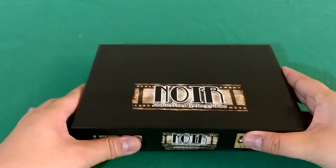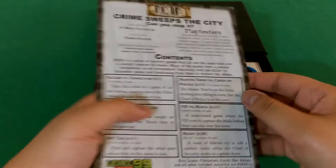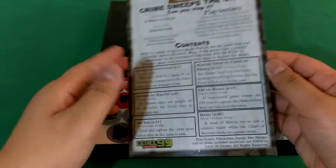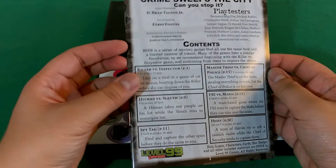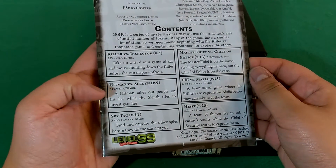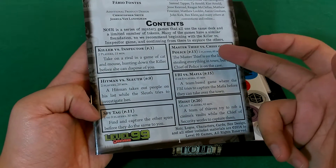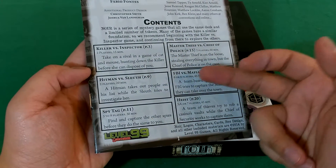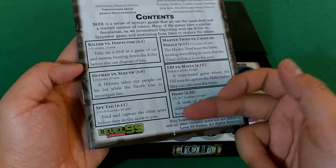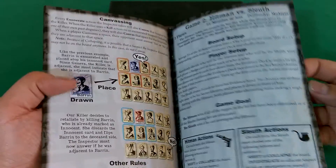So let's open it up. We have the rules — since this box is big enough, it contains a rulebook. It has six game modes. We have the two-player games and then also the multiple-player games. The rulebook is in much more detail than the cards we saw in the Noir of Indines.